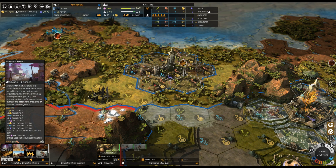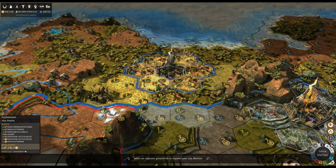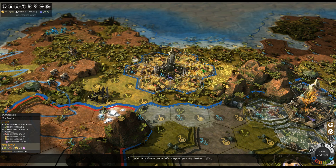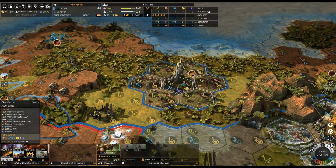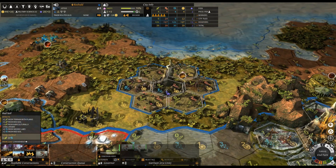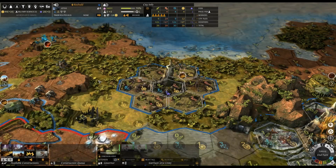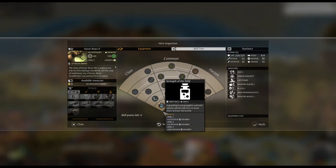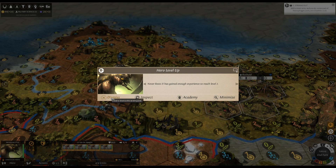Let's build a burrow - it gives one additional influence and it's going to help me expand a lot more. Then I'll probably build a settler. No errors just then - hold on, let me recoup. Okay, no errors were captured, it definitely hung just like it usually does. Never Rests has gained enough experience. This guy is going to be doing army stuff - plus two defense, then 25 life on units, then experience per unit so as they walk around they'll gain experience. Cool.